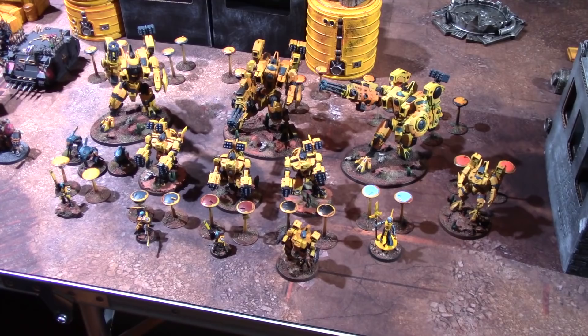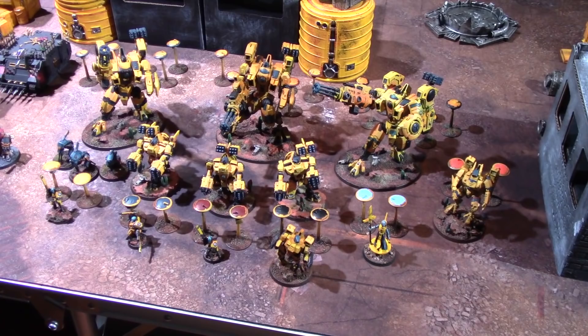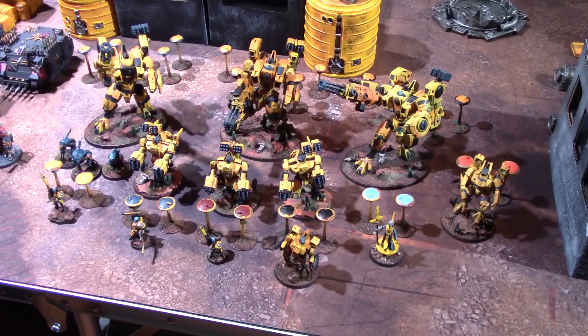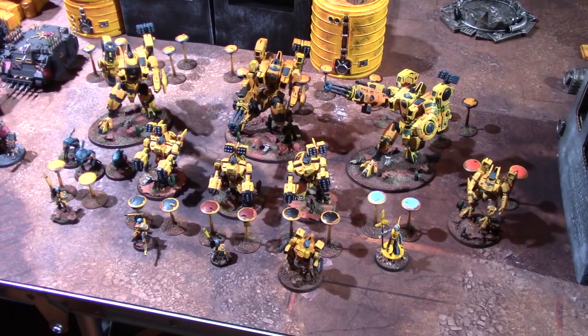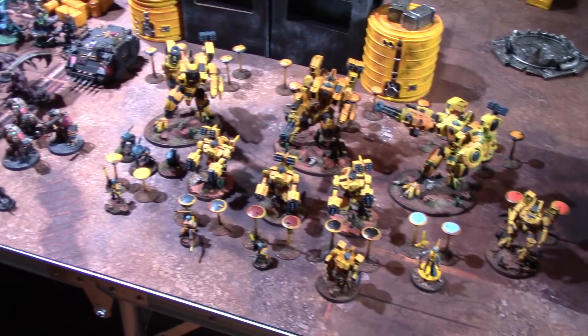The second trait allows all battlesuits to move and shoot with no penalty on heavy weapons, freeing up support system slots that would otherwise need a target lock. For example, the riptides all have Velocity Trackers giving plus one to hit against flyers — not hugely useful against Chaos, but it frees up those slots. This is only the third game with the new rules.